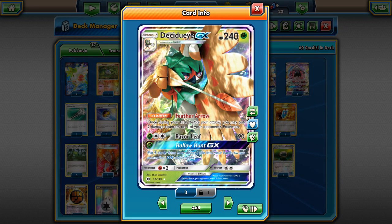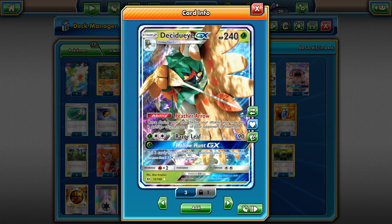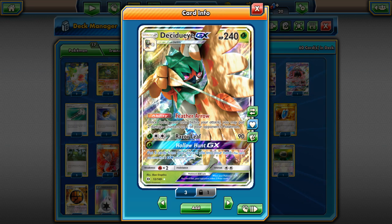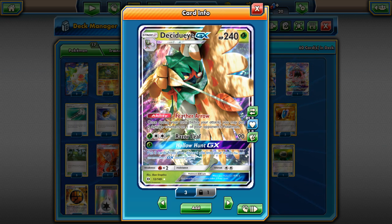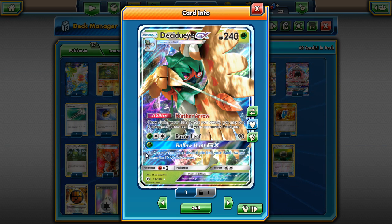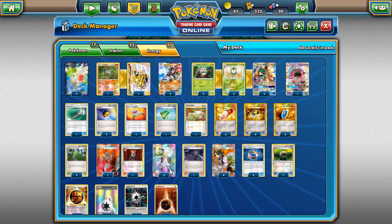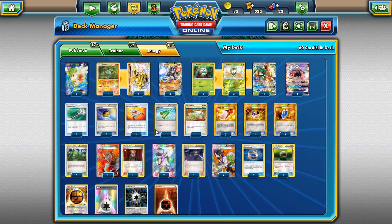Decidueye is another really tanky card — it's got 240 HP, really hard to knock out, and it's got an amazing ability with Feather Arrow. Once per turn before you attack, you may put two damage counters on one of your opponent's Pokémon. That simple — you just put 20 damage on something. It allows you to do bigger damage with Zygarde and manipulate your damage really well. Decidueye also has Razor Leaf for one Grass and a DCE, doing 90 damage — technically 110 with Feather Arrow. Then you have Hollow Hunt, an amazing GX attack: put three cards from your discard pile into your hand. Any three cards you really need you can just put back — energies, Choice Bands — very simple, very good card.